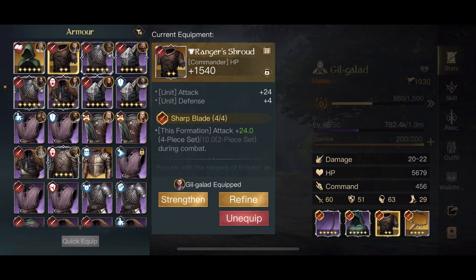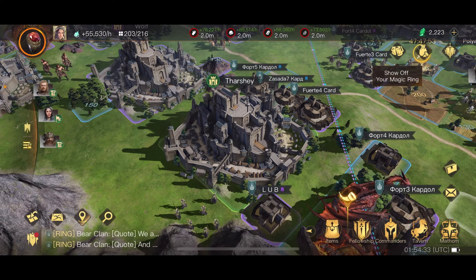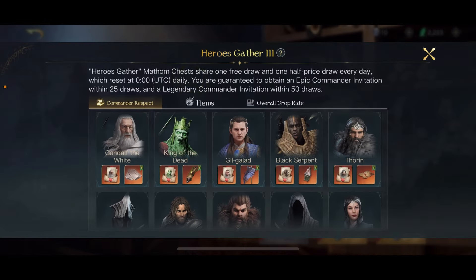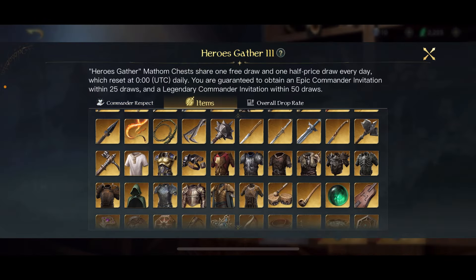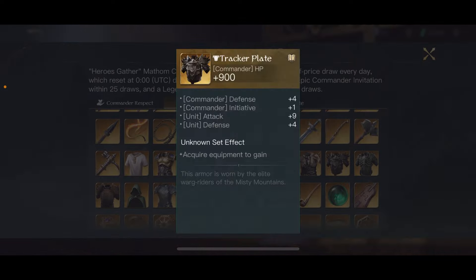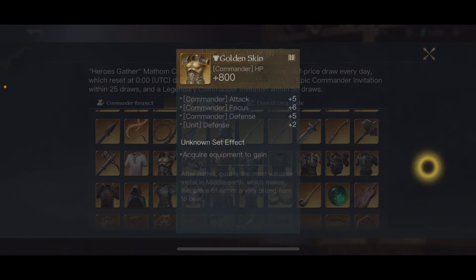So as I said, we're going to be talking about the difference between army damage and commander damage — specifically damage from damage commanders, where the vast majority of the damage comes from skills that increase commander damage. Army damage is commanders where the vast majority of the damage comes from armies themselves — the troops are doing all the damage.